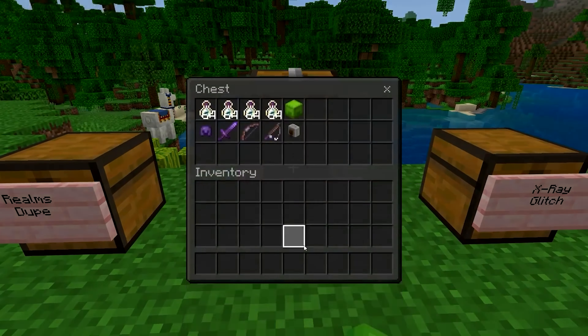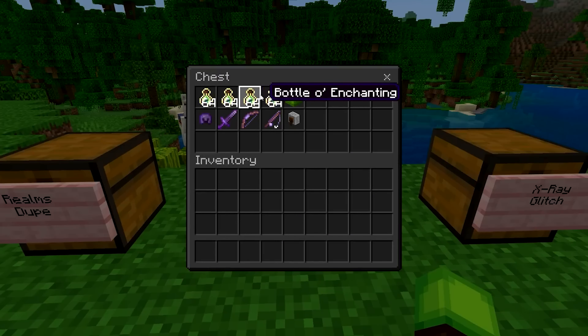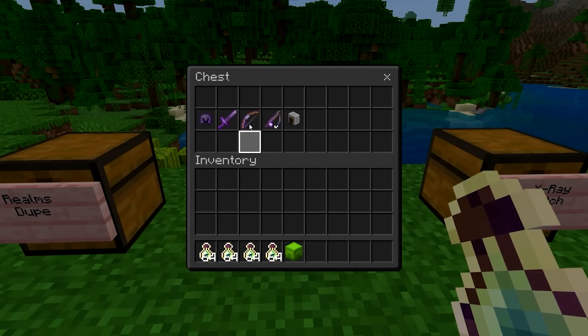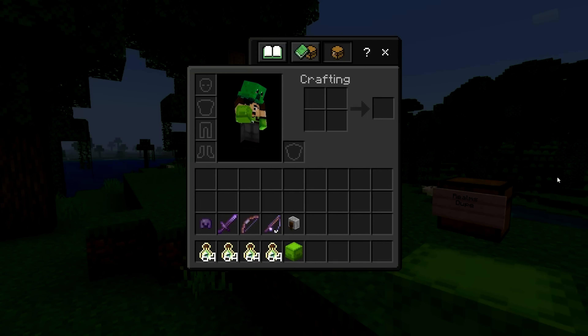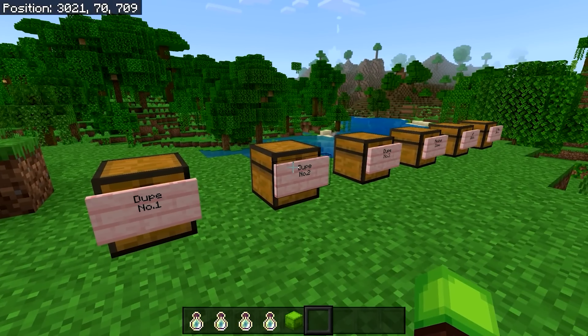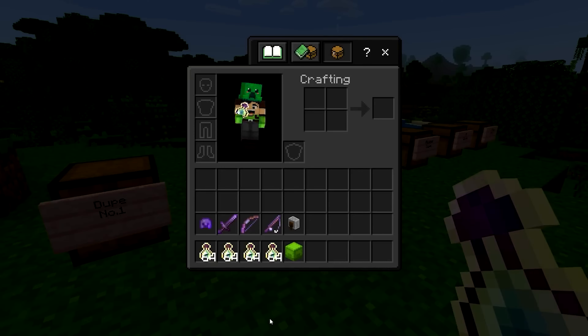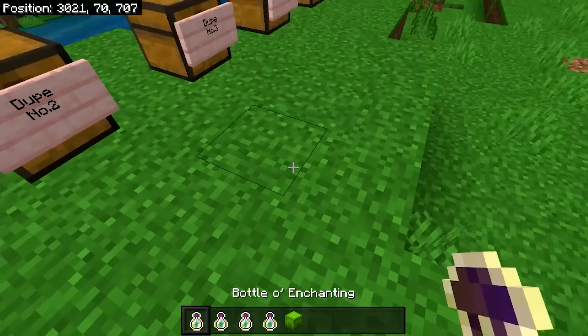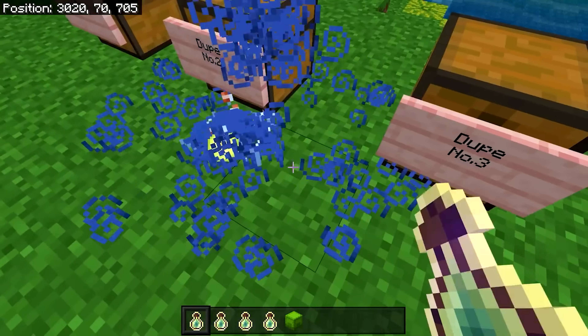Now for a way to get infinite XP. You'll need a couple of bottles of enchanting — you don't need too many, but you can start with a couple and work your way up. If you don't have any bottles of enchanting, you can either trade for them or find them in some pillager outposts. For the second method, you'll need any enchanted items and a grindstone. Once you have your preferred method, use any of the three duplication methods mentioned in this video to duplicate either your bottles of enchanting or the enchanted armor, then use them up to get all the XP you need.